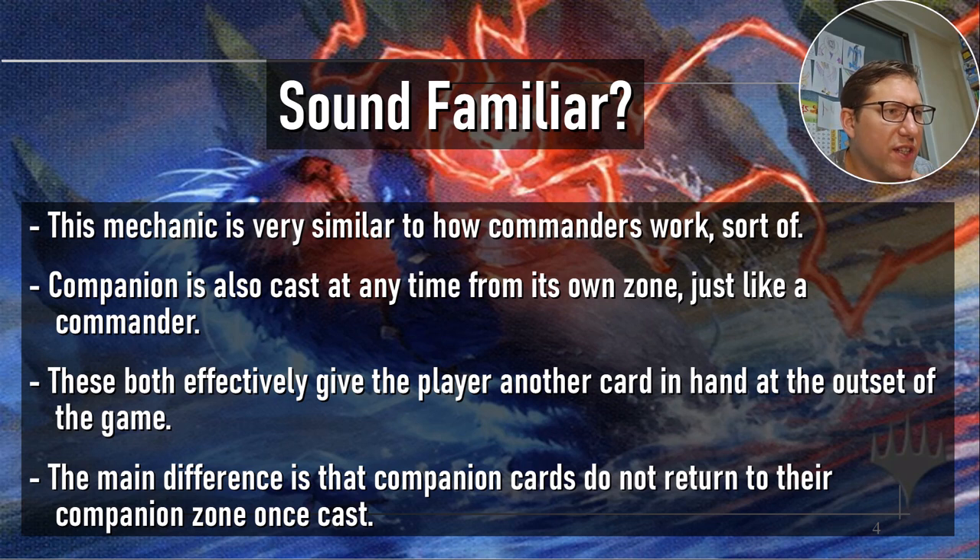The main difference is that companion cards do not return to their companion zone once cast. With a commander, any time it changes zones you can put it back in the command zone and cast it again for two extra mana. With a companion, once it's cast and out, it's done — it does not go back no matter what.